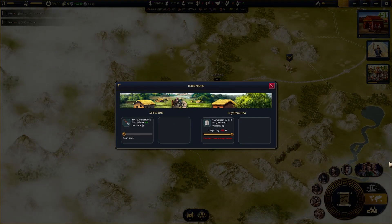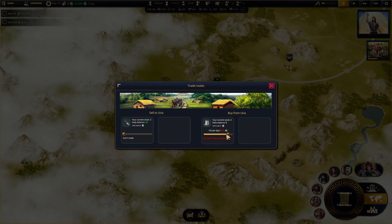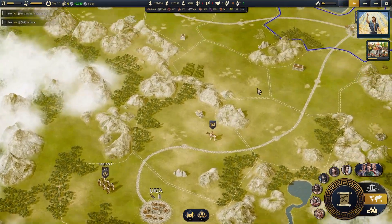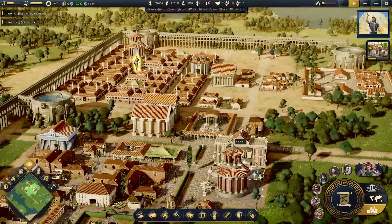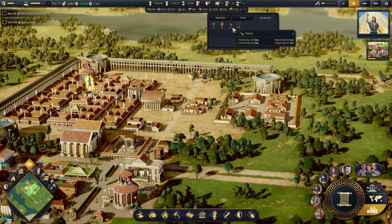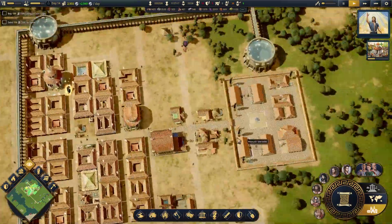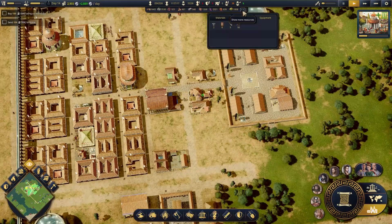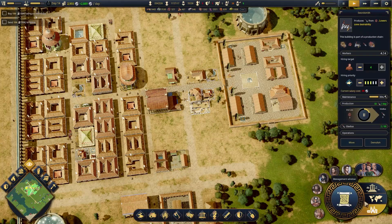There we go, we did it. I only have six coins. Wait — so how many gladii am I making here? Let's go back to our town. I am producing eight per day, consuming very few. So we could up our gladius production. There we are — so now what am I producing? 32 a day. Now that's what I'm talking about.